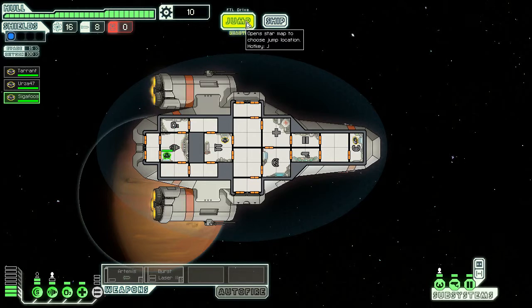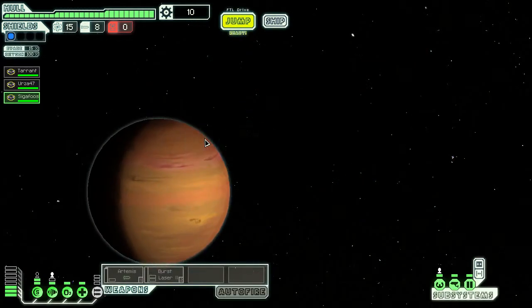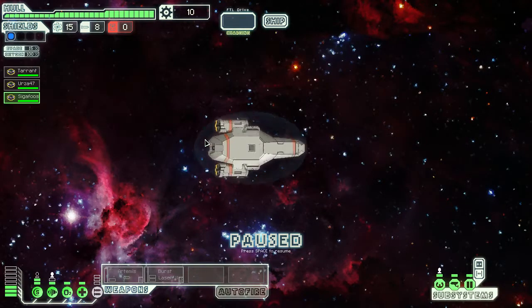Everybody's in position. Let's take a look at our map. It's kind of nice that we've got this nebula here — that'll let us go through a couple of extra sectors. Let's head down in that direction. We don't start with a lot of missiles.